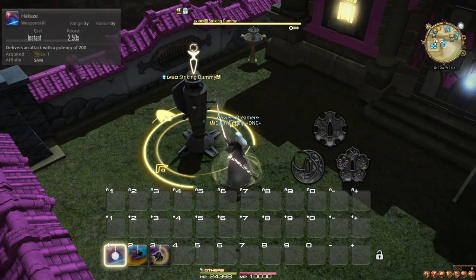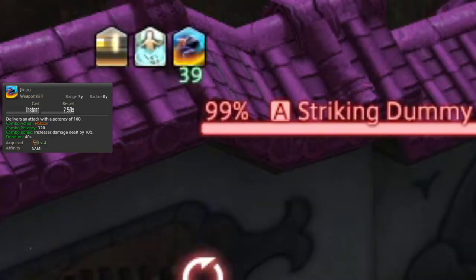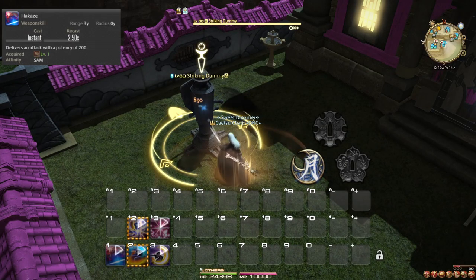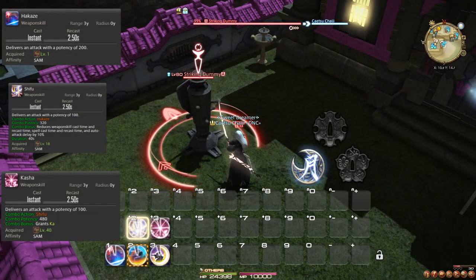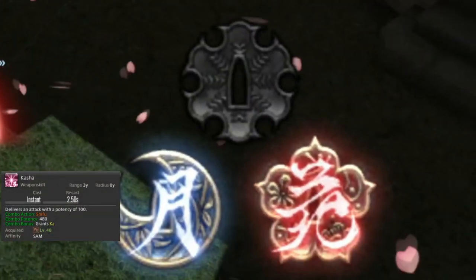Your first combo, Hakase, Jinpu, Gekko, gives you a 10% damage bonus caused by Jinpu, as well as the Sen, Getsu. Your second combo, Hakase, Shifu, Kasha, gives you a 10% reduction in GCD times from Shifu, as well as the Sen, Ka.